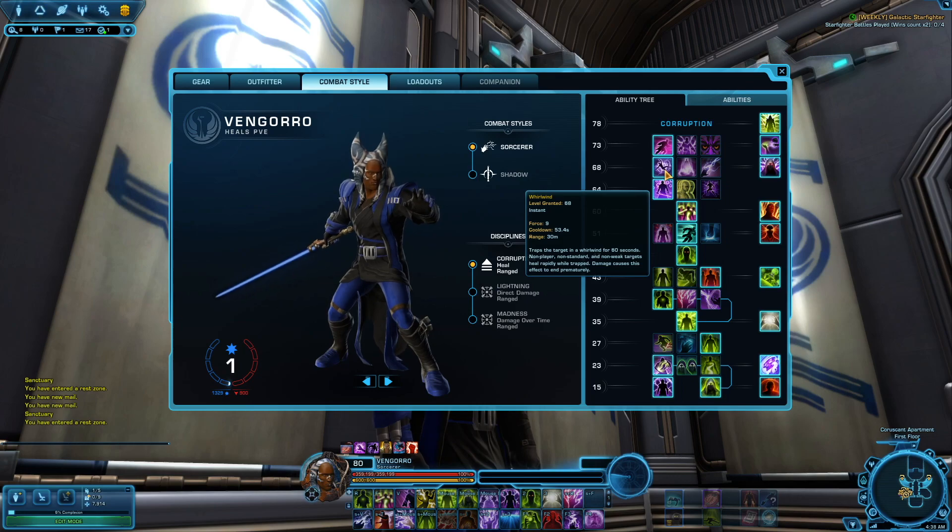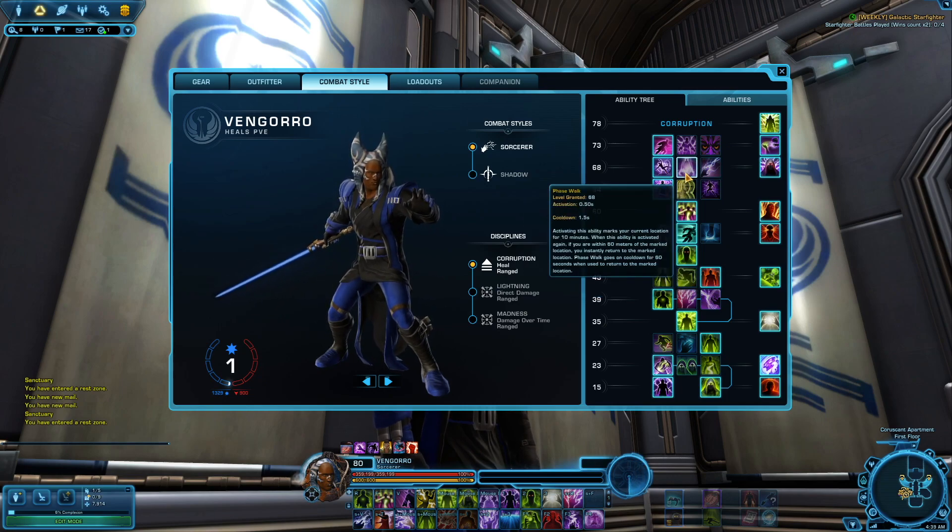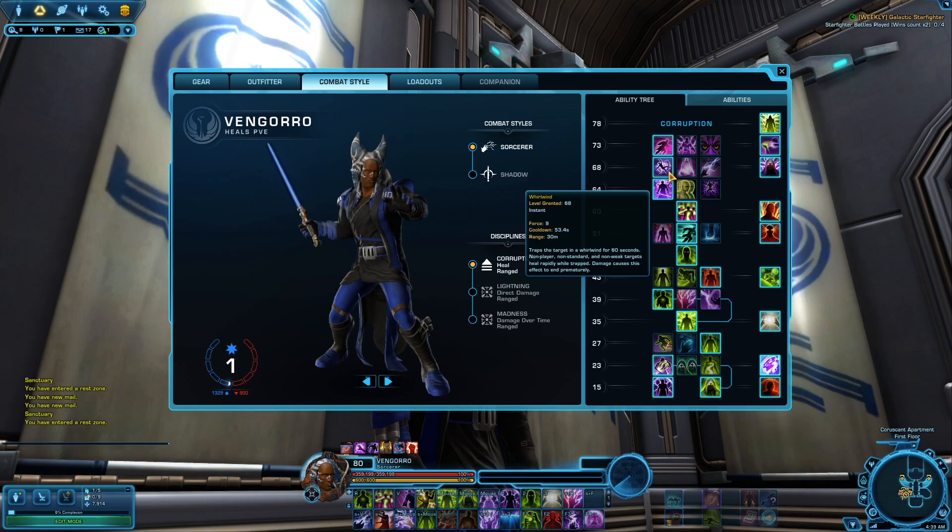I like to take Whirlwind because every now and then there'll be a mechanic that requires you to stun a certain target or add so that they're not doing damage to your team or can't get over to other mechanics. It's very rare, but I'd rather take that than any of the other options — they don't really do much for you in PvE fights.